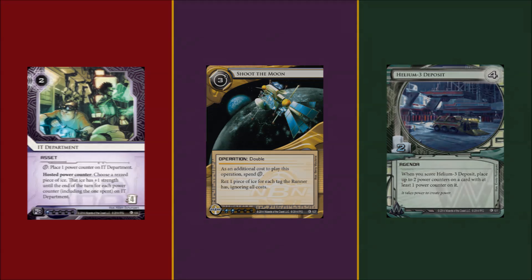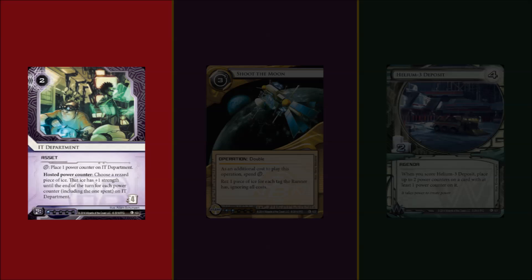First, IT Department. This is actually a very crappy card in HB, simply because most of the HB ICE that are powerful are bioroids. What's the point of increasing the strength of bioroids when they can be clicked through anyway? So instead of using it in HB, I'm thinking of porting it into Jinteki - one of the fiercest factions but severely limited by its low-strength ICE. This card solves that and a lot more problems for just one influence. With IT Department, it means that the runner cannot safely run on most of your sentries, especially when you get enough tokens on IT Department. Imagine a Tsurugi that has 15 strength or a Komainu that has 20 strength - that is something to really be afraid of.